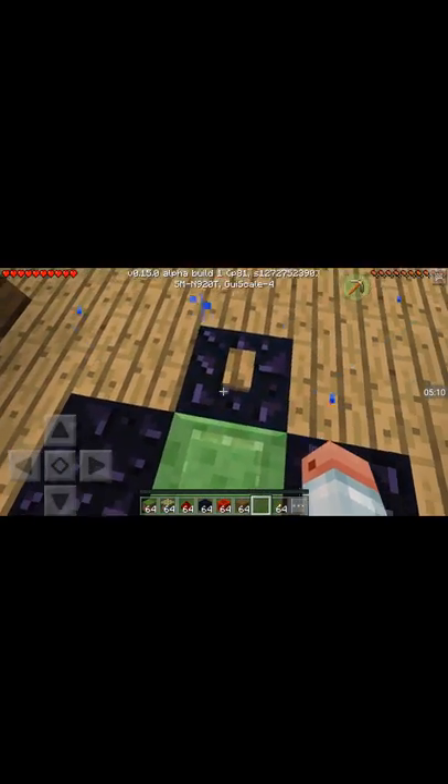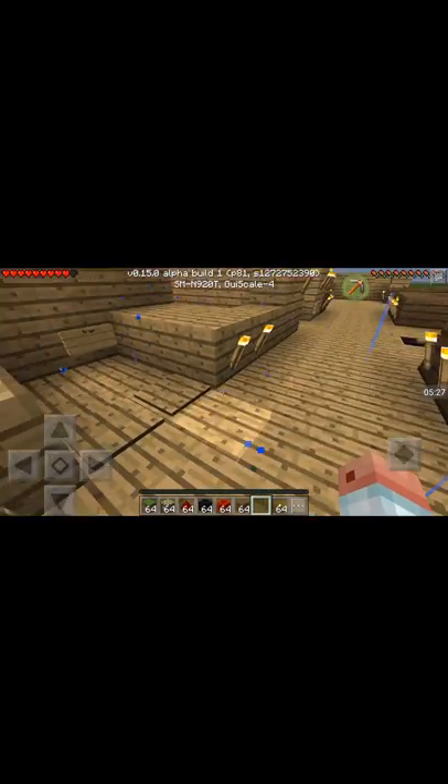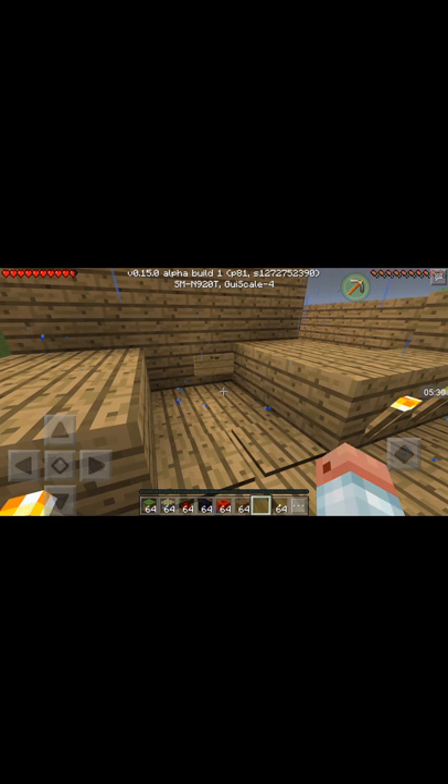Okay, next one — this one is the Slime Block Launcher. Stand on the slime block and click the button. Okay, now that's cool! Stop bouncing — okay, you can stop bouncing now. That's really cool. If you know JackrossMiner, he has that on his realms world and it's really cool. I might leave the link in the description.